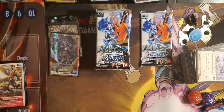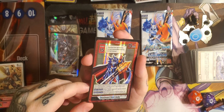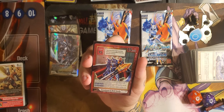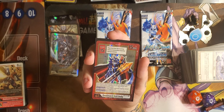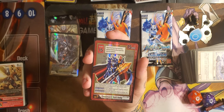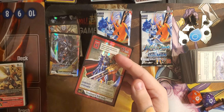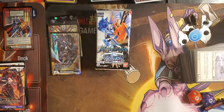Omnimon X Antibody Alt-Art! That is my second one — yes! Check it out: play cost 15. Digivolves from a red level 6 by paying 6 memory or a blue level 6 by paying 6 memory. Your Digimon with Omnimon in its name can Digivolve into this card for 3 memory, ignoring Digivolution requirements. When attacking, delete one of your opponent's Digimon with DP less than or equal to this Digimon's DP. Opponent's turn: when your opponent's Digimon attacks you, you may trash two Digivolution cards to end the attack. This Omnimon is an absolute showstopper — I'm so glad I pulled a second one. I can either grade one, sell the second one, or trade it for my Defeat.